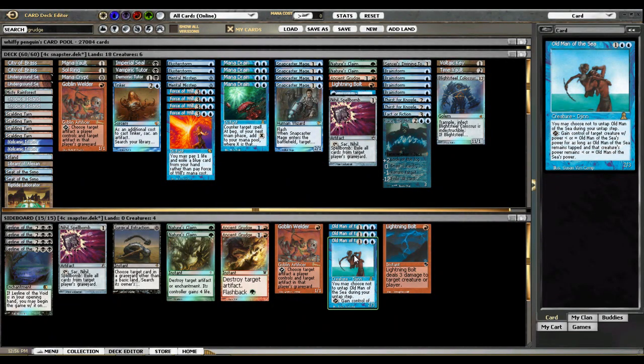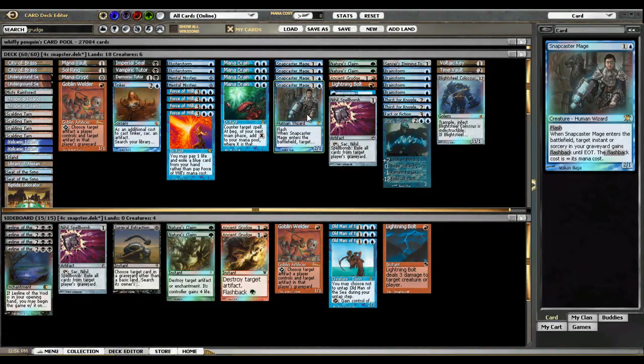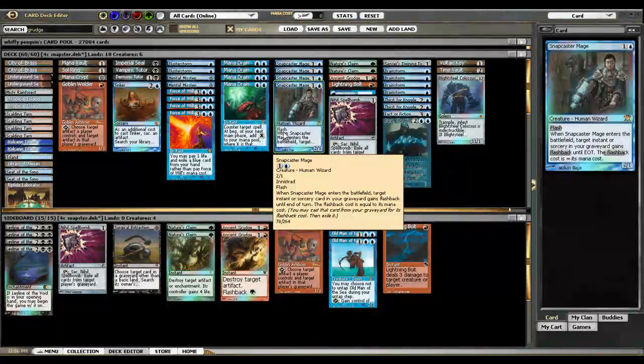That's it for the Four Color deck tech. In the rounds, I played Workshop in Round 1, Workshop in Round 2, Workshop in Round 3, and Hermit Druid in Round 4. I'll see you for them. Have a good one.